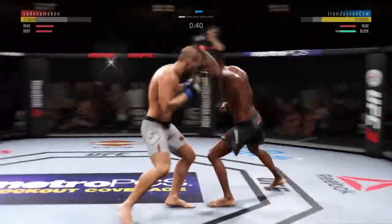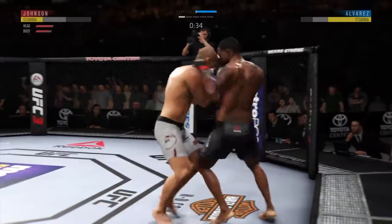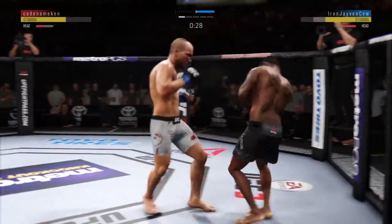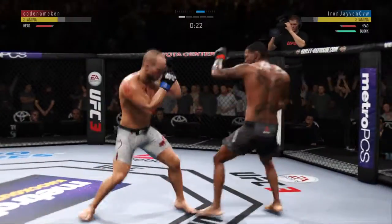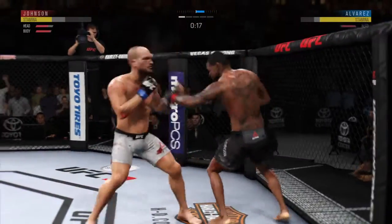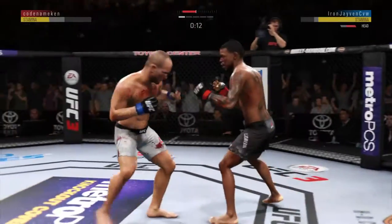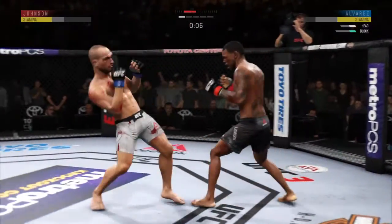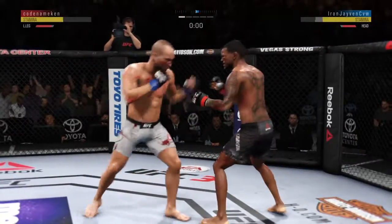Series of strikes — they all land. Nice punch there by Alvarez. He lands yet another strike to the body with pinpoint placement right underneath the elbow. Tags him. Landing a good series of strikes here. Look at that nasty jab — doubles up on it. Beautiful kick to the body and he connects. Final seconds here in round one.